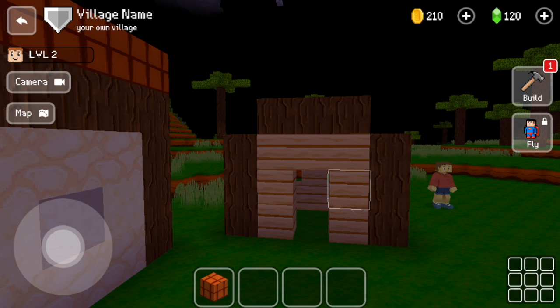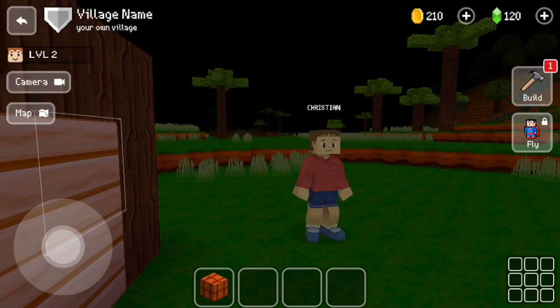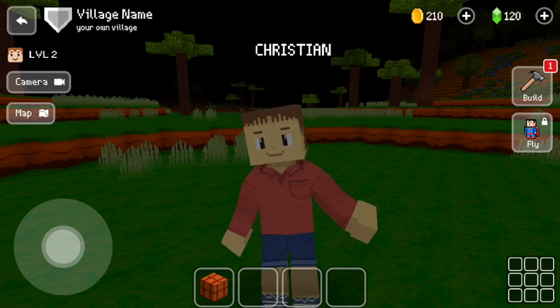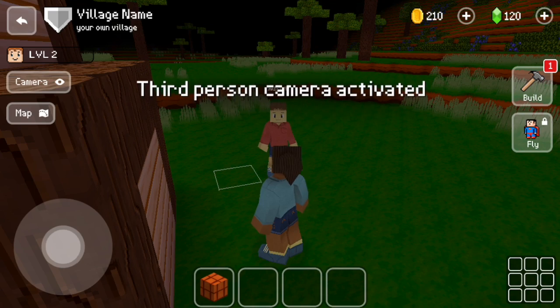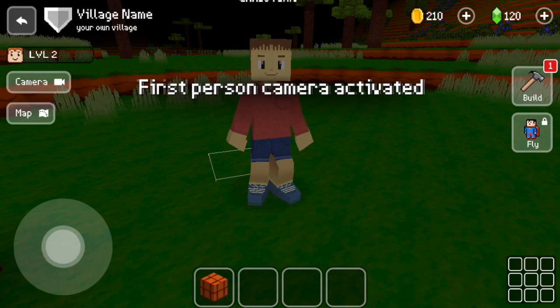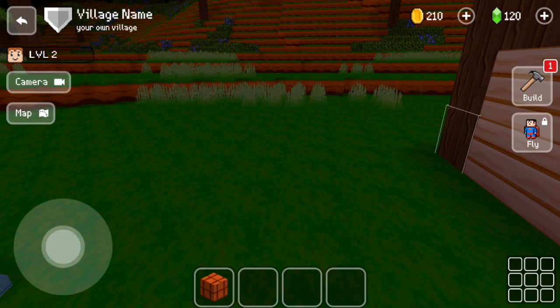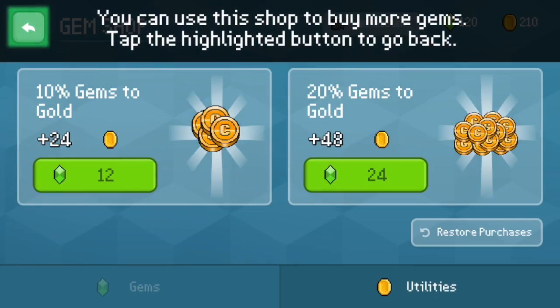There's a person right here — their name is Christian. The character animations are really good. We can switch between first-person and third-person view. Yo, this is the best rip-off — or actually I won't call it a rip-off because it's pretty unique. It has a cool idea, currency, gems, and coins visible on the screen.